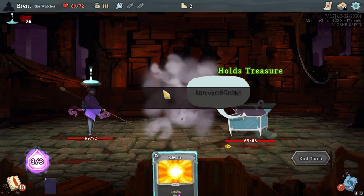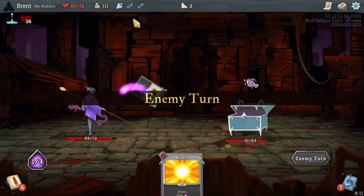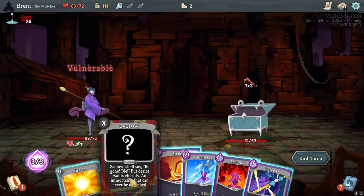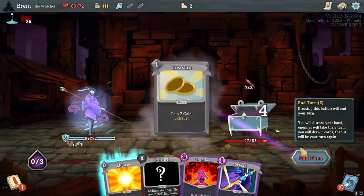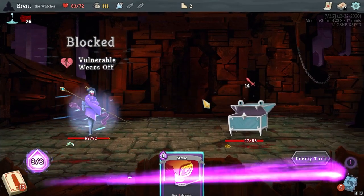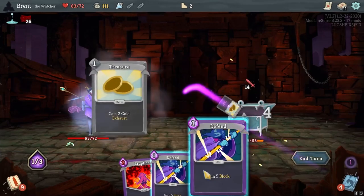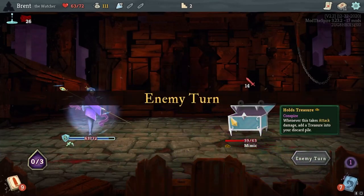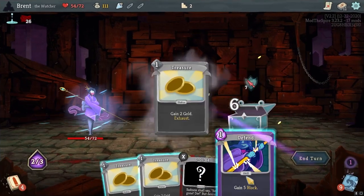Hello mimic. You are going to suck. You actually might kill me — turn one, floor one, you are rough. Turn Vigilance and go ahead and strike. Because this mimic specifically does an insane amount of damage. Plus they clog your deck. I will not be able to fight elites probably.